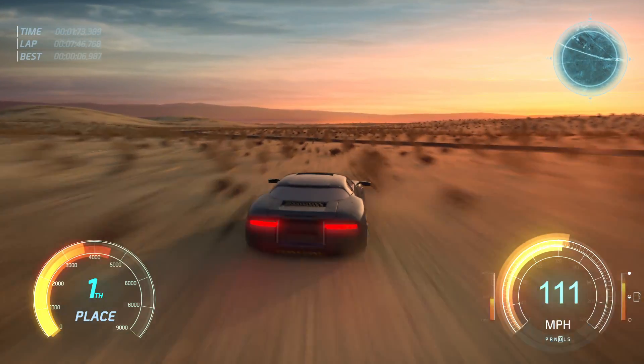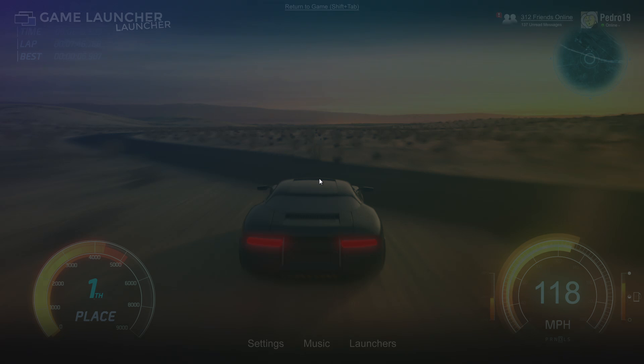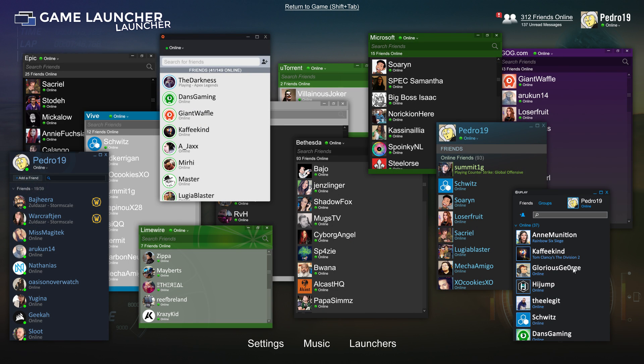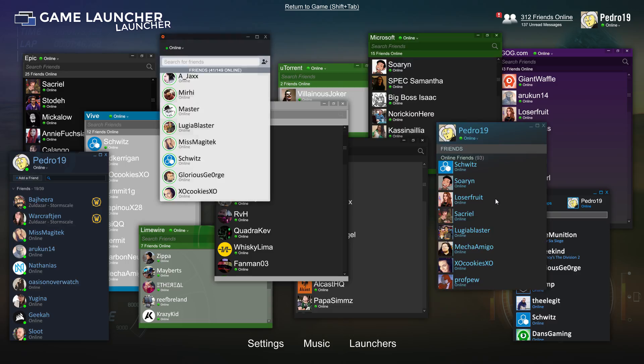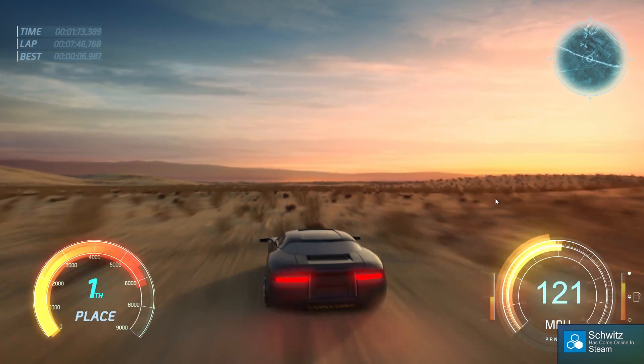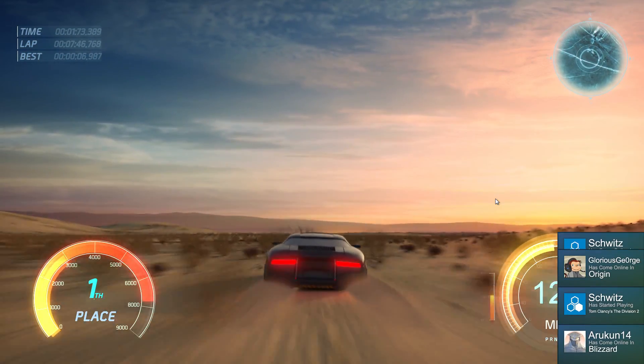If you need someone to play those games with, just press shift-tab to bring up every single game launcher overlay and browse your 15 different friends lists at the same time. If someone new comes online, don't worry — you'll know all about it with our helpful pop-up notifications.